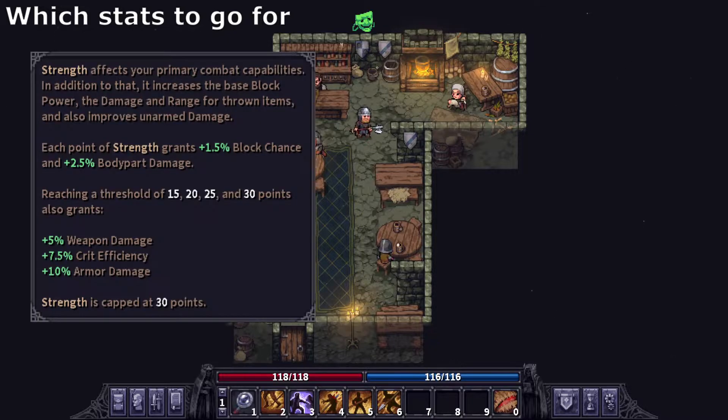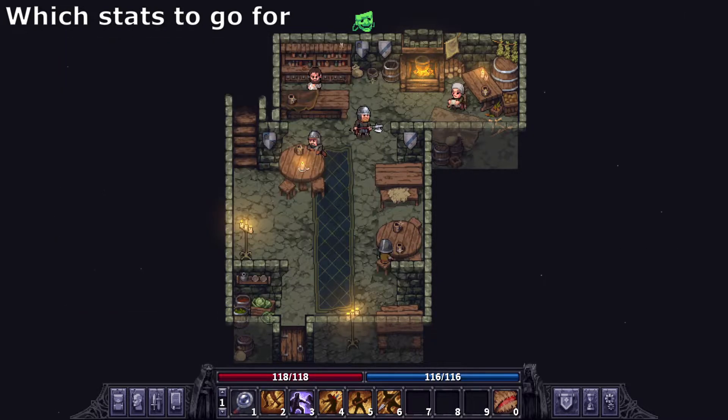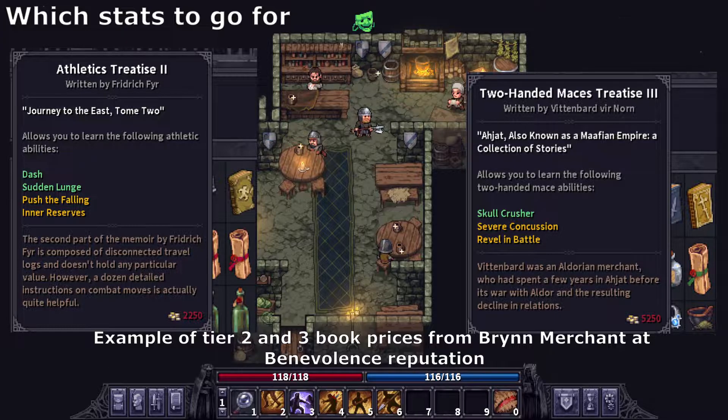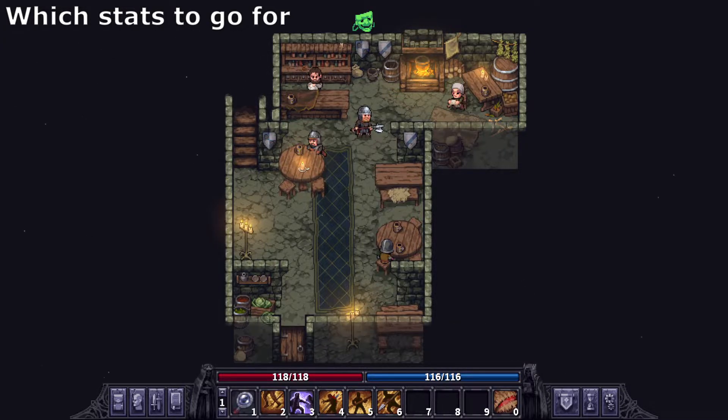Where you allocate the extra stat is up to you. The problem with the hybrid method is that there will be a point where you have to spend an entire level without using the skill point, since you have not reached the required agility yet. The last route — full-on strength — is primarily geared towards characters interested in heavier armors. Although it synergizes well with block chance and power that halberds assist with, you are forced to procure a level 2 and level 3 treatise to unlock the more advanced skills, or you can choose to ignore the rest of the spear tree and invest in other ones.